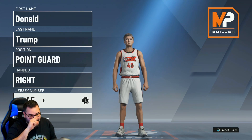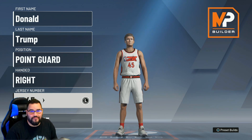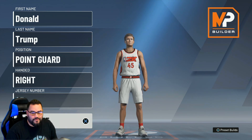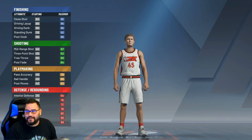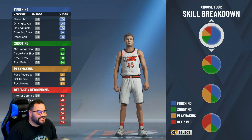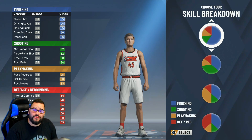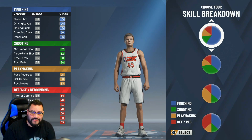As you saw in my last video on making the Michael Jordan face, I used pretty much the same process here. I was able to recreate Donald Trump's face and we are ready to go. He's going to be a point guard — he's actually 6'3" in real life, so I made him 6'3". His number is 45 as he is the 45th president of the United States.